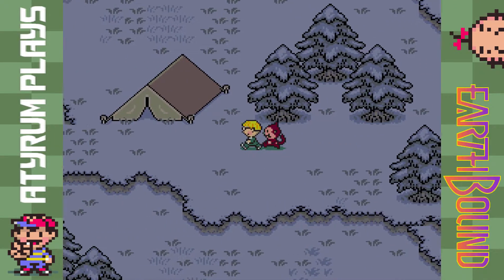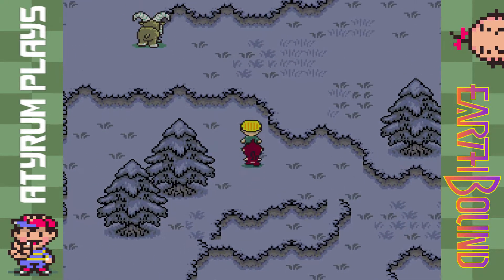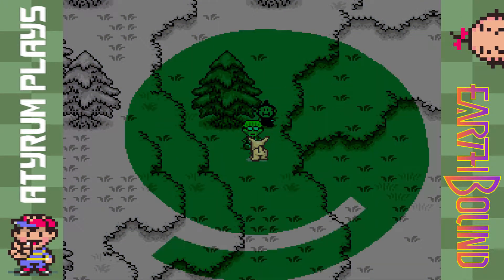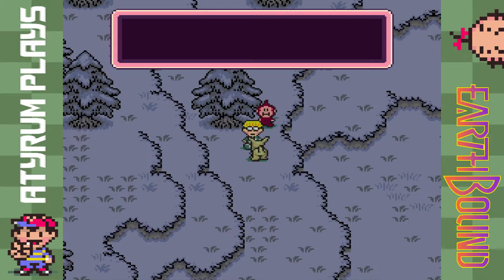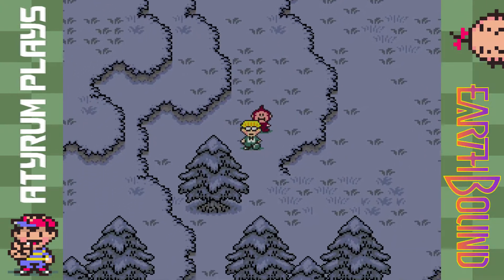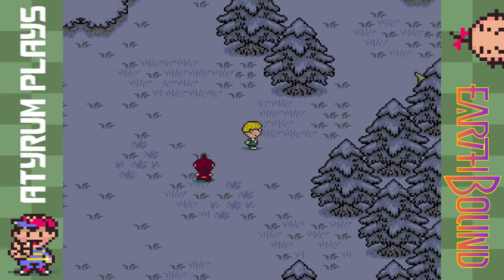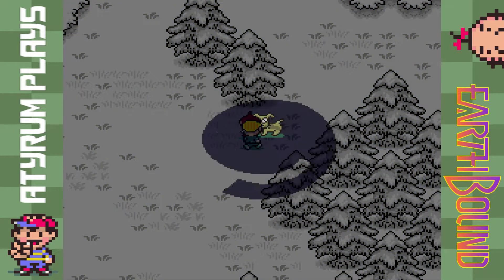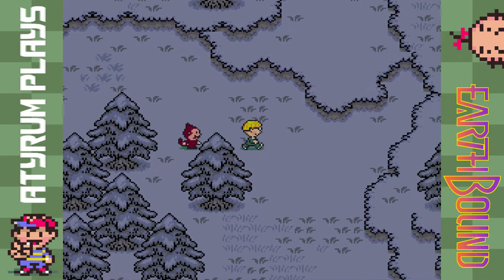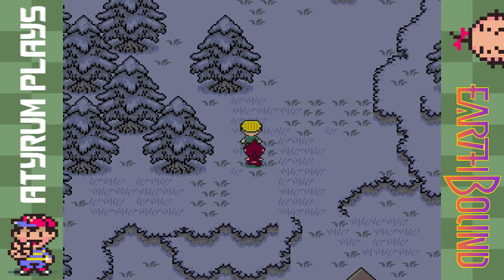I just gotta figure out which way I'm going — we came south towards this tent right here so I believe we want to go this direction. There's one over there; I want to make sure we encounter one before this episode ends. That should be a one-shot. I'm kind of surprised that was a green back attack because he was facing us, but oh well. There's another dog and for some reason that's still not a one-shot even at level 8, so I do have to cut that battle out.